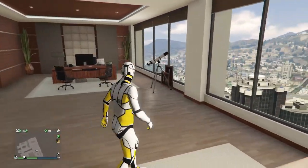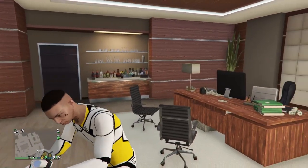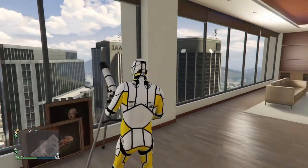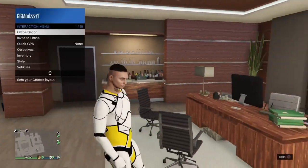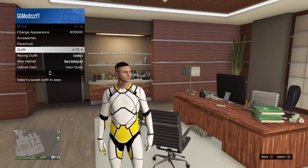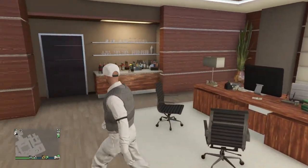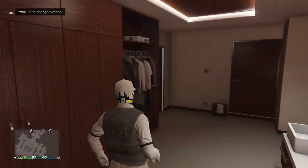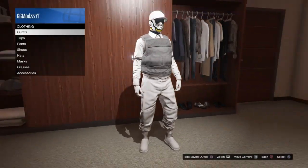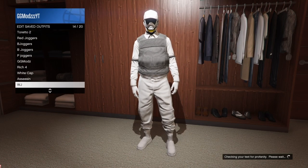Once you've got that outfit on, go back over to the telescope and do the telescope glitch again, just like before with the white cap but this time with the body armor. Once you've done the telescope glitch again, go and select the outfit and you'll see that the bodysuit helmet will save on the outfit. Then simply save the outfit, and that is the end of the outfit tutorial.